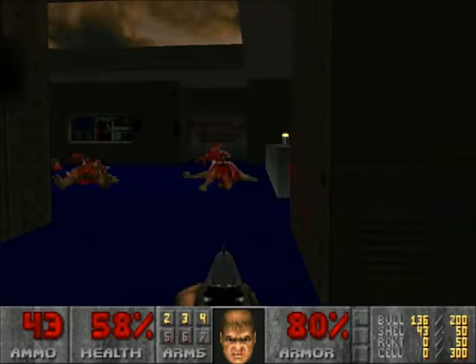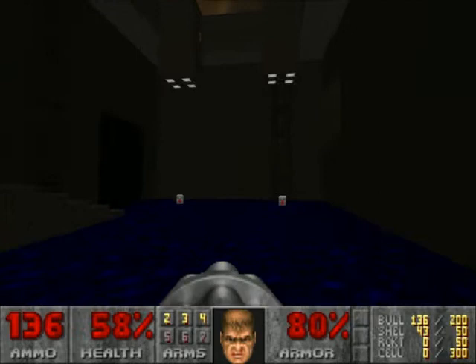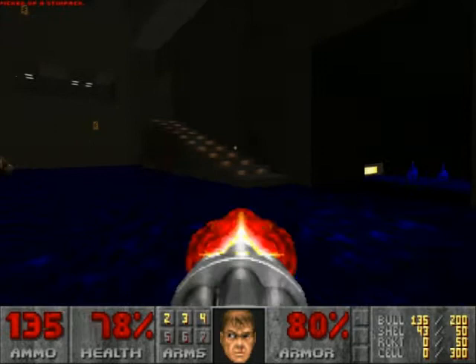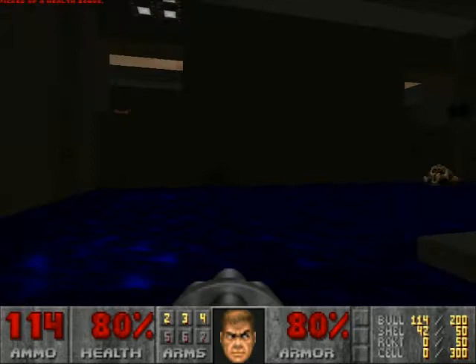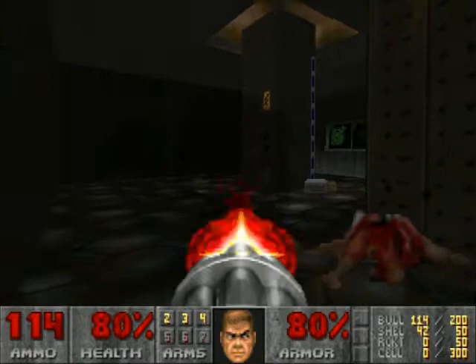Before anyone asks, I have disabled jumping for this wad because I don't think the wad is designed for jumping. What was that? It's a Spectre - I didn't see him. I see you there, Chain Gunner. Down you go, mister. Pretty sneaky level so far with enemy placement, even more than the last one, I'd say.